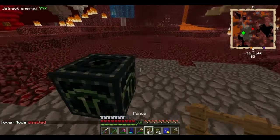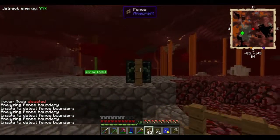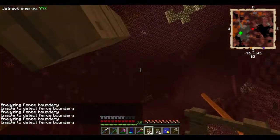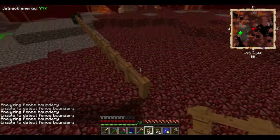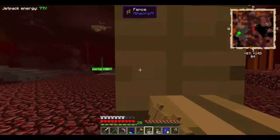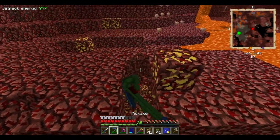And we are going to lay some fence. Just like this. Basically, you mark out the boundary for this quarry with fences. In the updated version, they've got the QED in. So you use the QED.